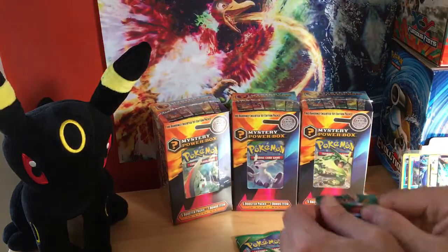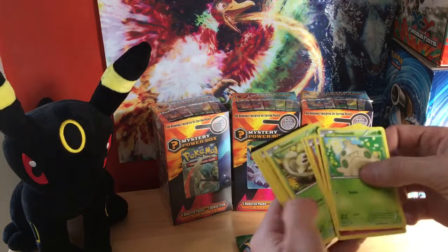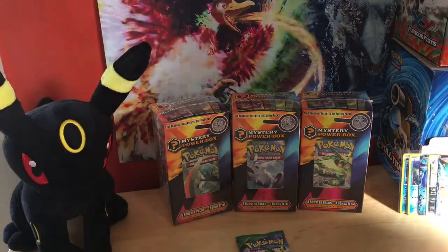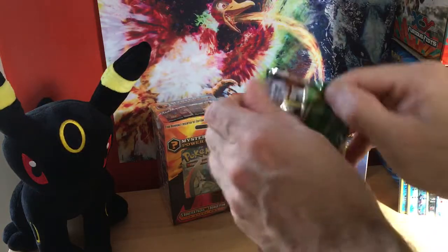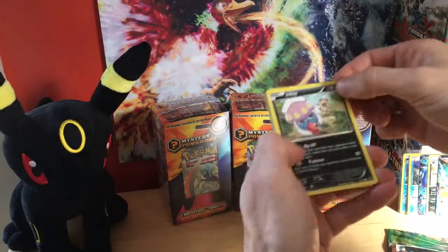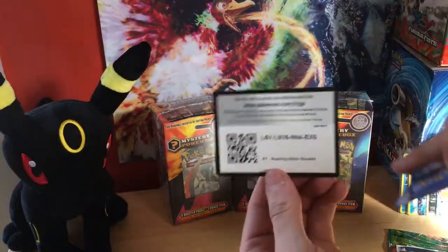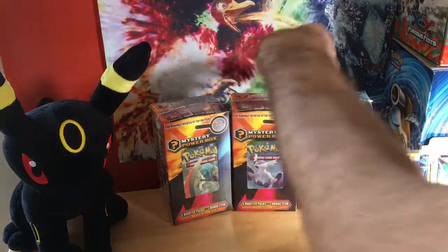Two more packs to go. Off to a good start, let's get it. Last and final pack of the third mystery power box — Roaring Skies. Haven't got anything from Roaring today yet. We got a reverse EX and a regular rare.